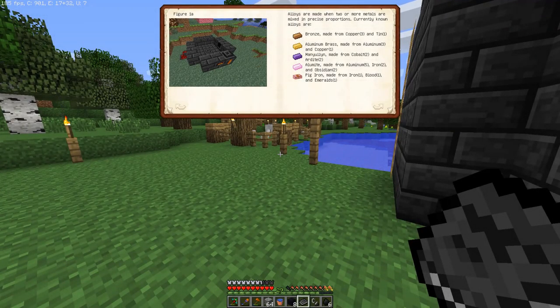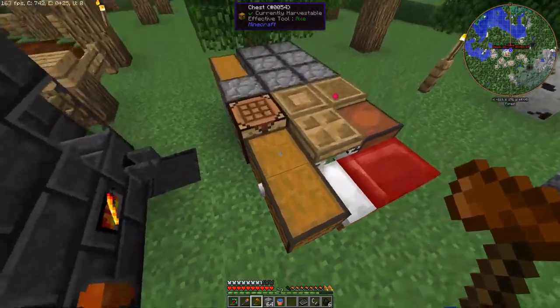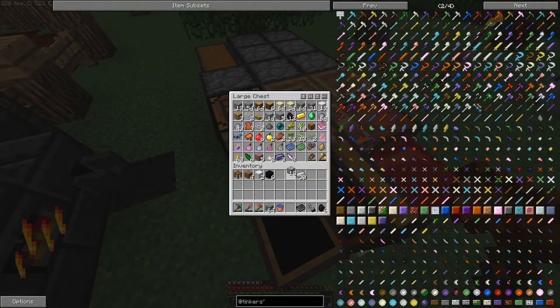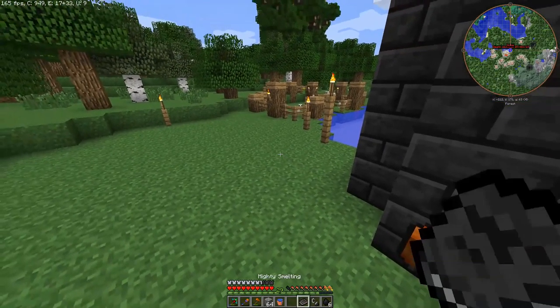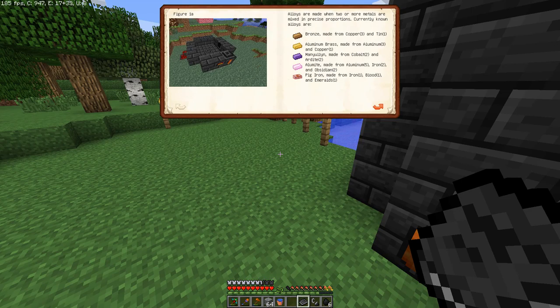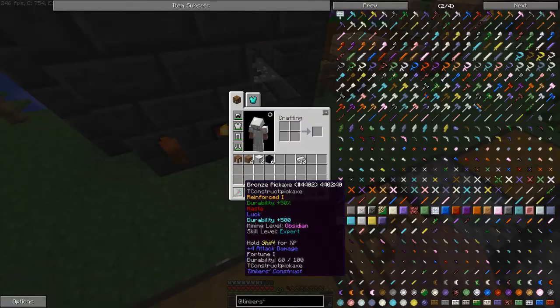Alumite is made from 5 aluminum, 2 iron, and 2 obsidian. We've got no aluminum, 10 iron, 2 obsidian, and 5 aluminum. I hope aluminum and tin don't mix — let's check. Aluminum and copper mix, copper and tin mix, but aluminum and tin do not. We don't have any copper in here, which means this should all turn into alumite.